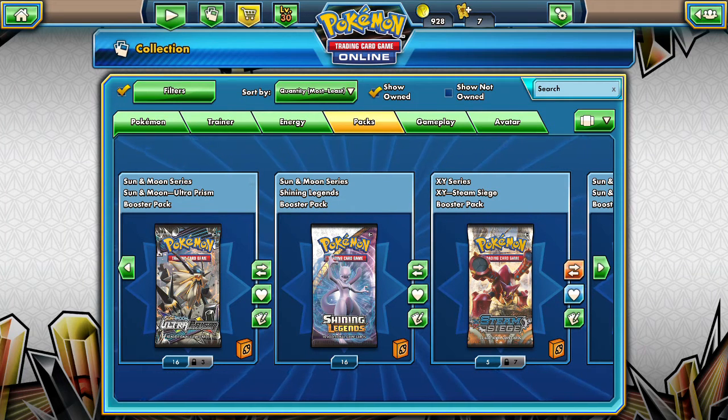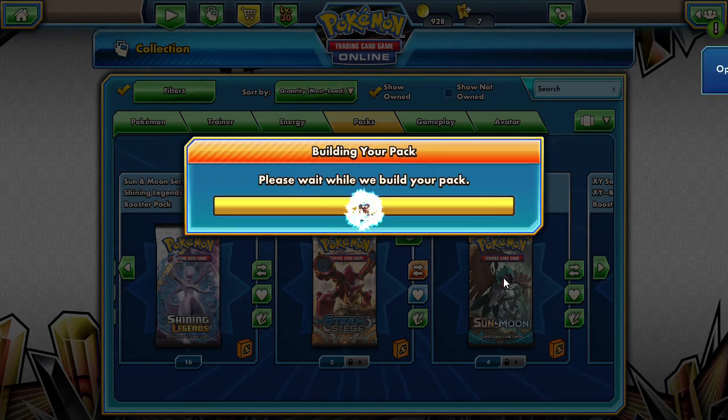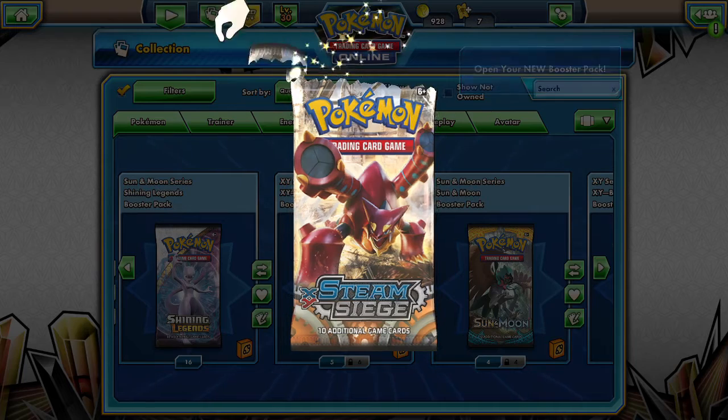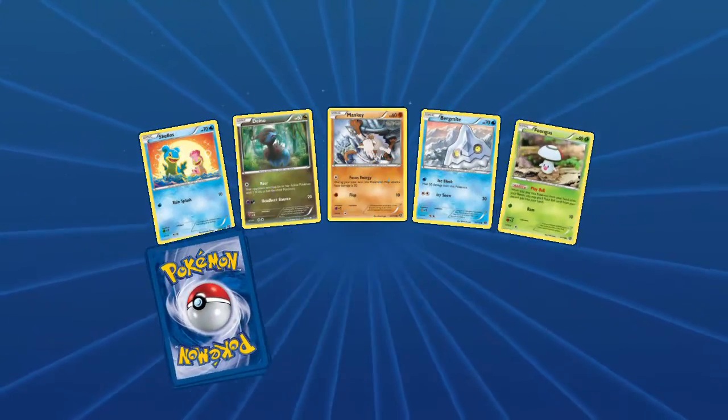Hello everyone, DiverDriver here and welcome back to another pack opening. We're going to be opening up some Steam Siege, and we found something else to be looking for besides the full art Sycamore. We're also going to be looking for a regular rare Talonflame. We only have three so we're going to look for our fourth this week. Let's hope we get one of those two today.